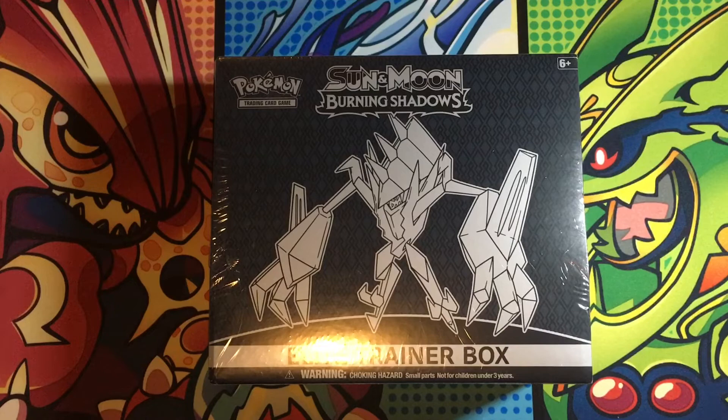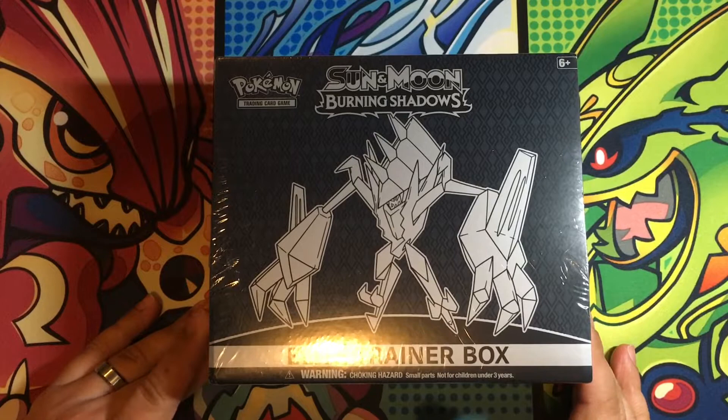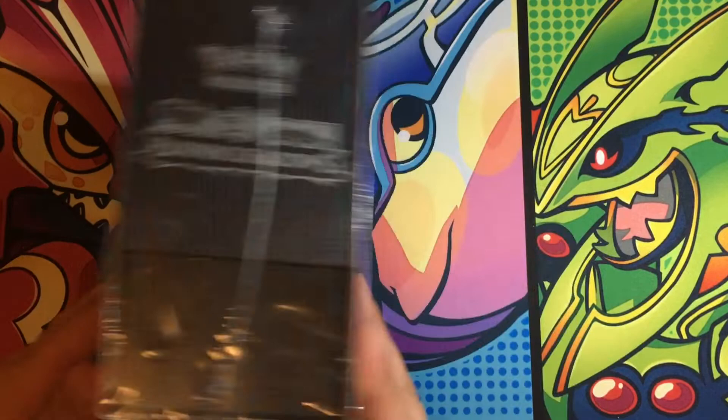Hello everybody, it's Big CJ. Hello CJ. We are back with another video for our Pokétubers and everybody on YouTube out there watching us. We are opening up a Sun and Moon Burning Shadows Elite Trainer Box. You want to tell them what we are chasing here? The Rainbow Charizard. Yes, we are chasing the Rainbow Charizard. We thought we pulled one in one of our later videos, but we actually pulled out a Rainbow Necrozma, which is right here.